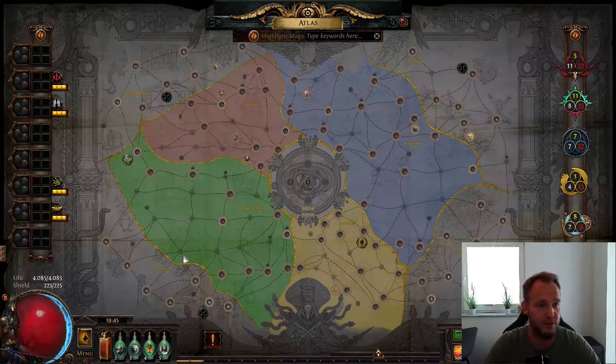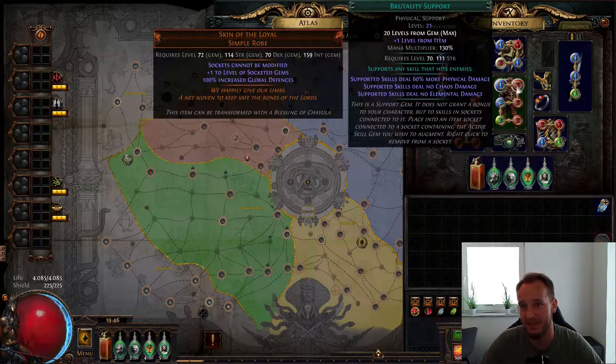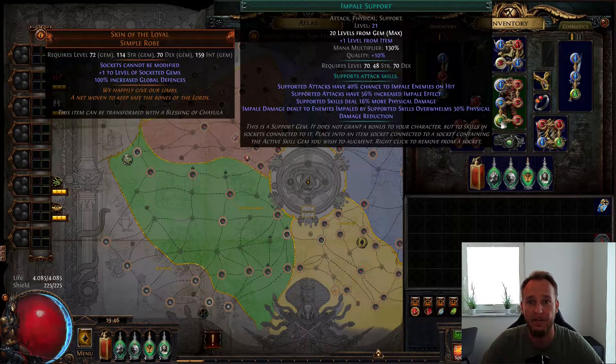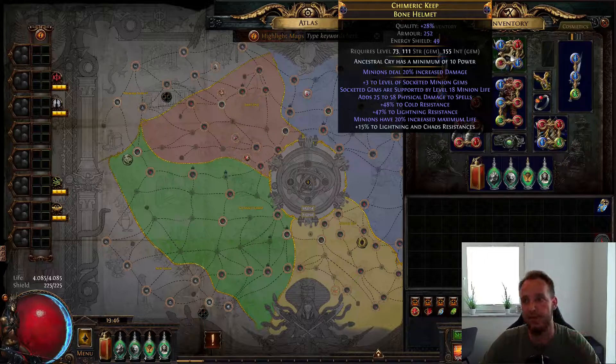I can now kill the Conquerors for the first time. I've completed the necessary maps and all that, so I'll go to the Conquerors right now, kill all of them, and then after that I'll go for a Sirus level 4 kill. It's my first time this league. Before I show you that, I'll quickly fly over my gear — it hasn't changed at all. I still use my non-quality Brutality gem and my Multistrike with quality 10, and my minion gem has quality 20 and the Impale Support with quality 10, and the Awakened Melee Splash.